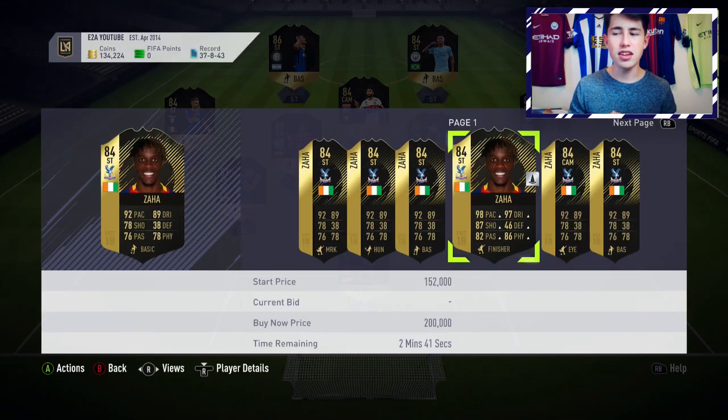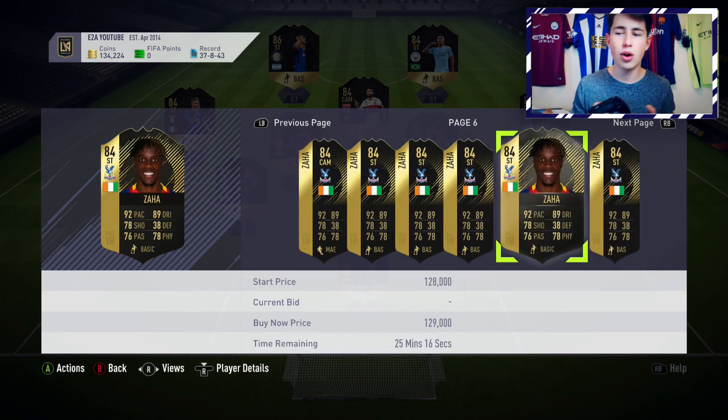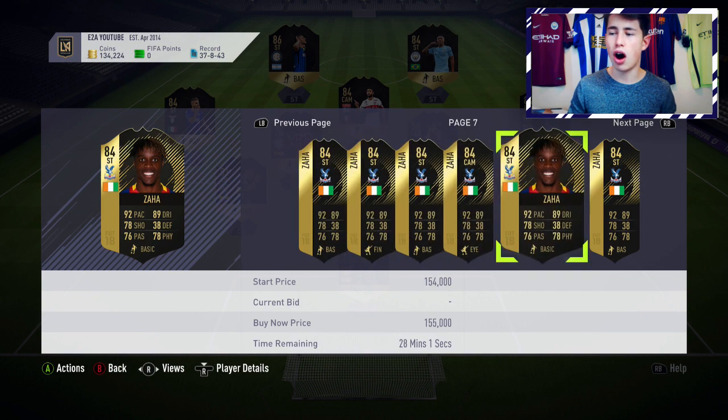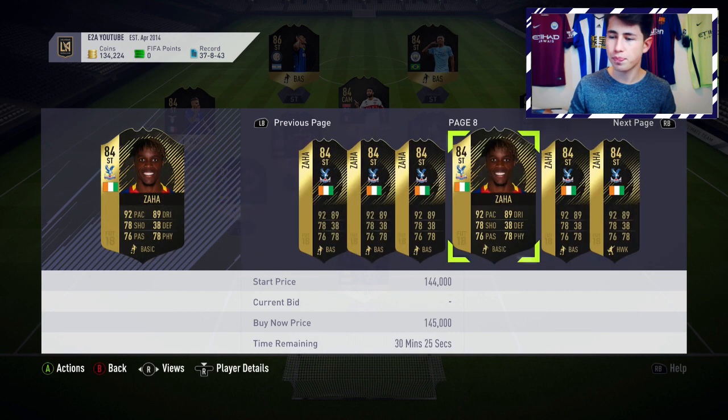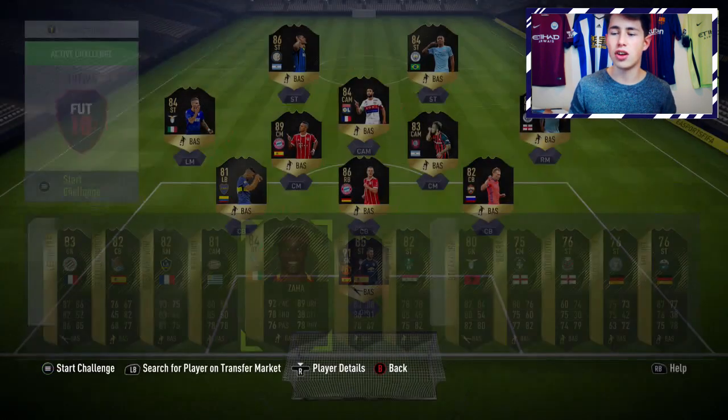Wilfrid Zaha is apparently very good — I've seen a lot of reviews and heard he's a great player. If you can get him for 100k or less, he's going to be a great investment. He's just over that 100k mark right now, so 80 to 100k would be a great price. Just look at the stats — unbelievable pace, good dribbling, very good agility and balance in his in-game stats, and 4-star skills.